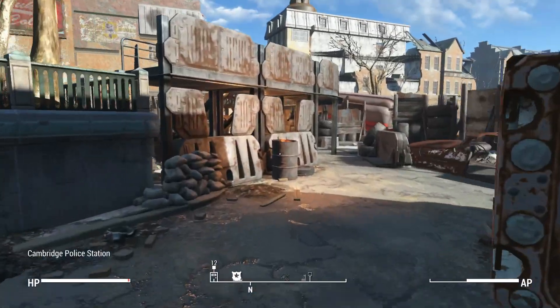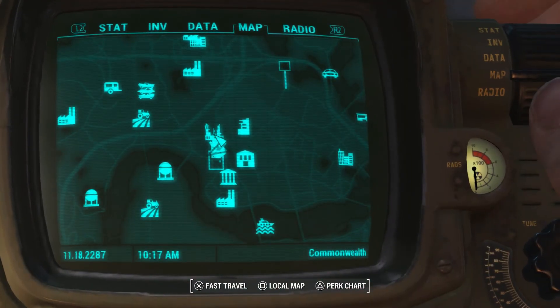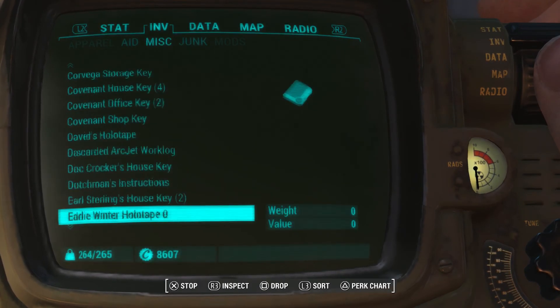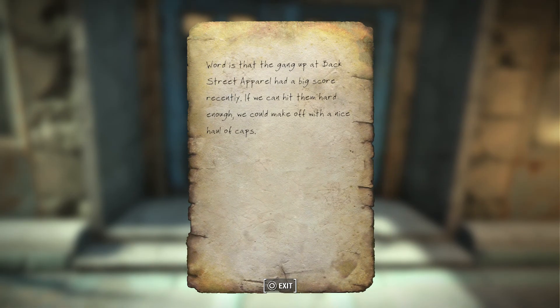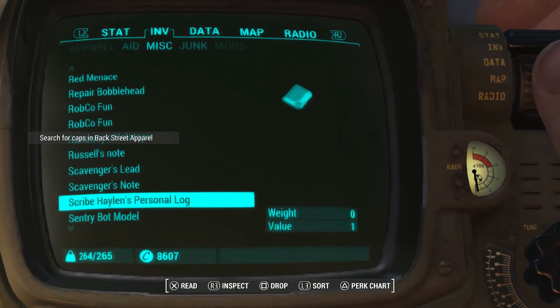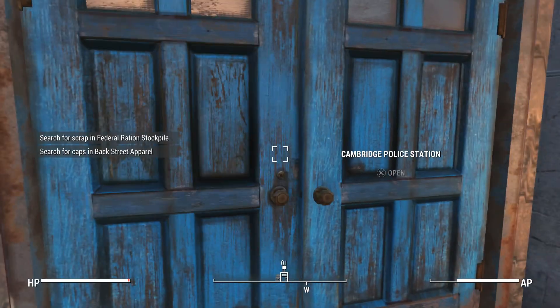You know what, I should just read these notes right now, right outside of this police station. Raiders note: 'Word is that the gang up at Backstreet Apparel had a big score recently. If we can hit them hard enough, we can make off with a nice haul of caps.' And then the scavengers note: 'One of the caravan guards said that they passed by Federal Ration Stockpile a while back. Thought it might have some good scrap left to salvage - might be worth a look.' So we got two potential locations we can actually go to. For now, we're actually going to go turn in this mission and collect our rewards from the Brotherhood of Steel.